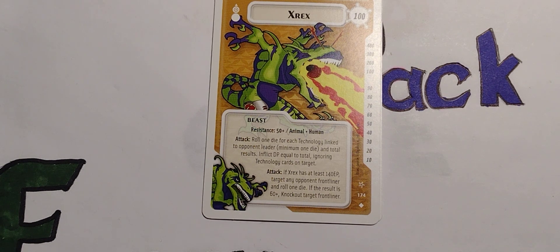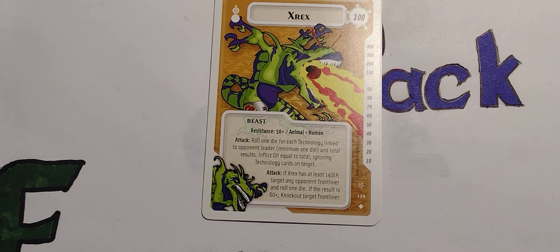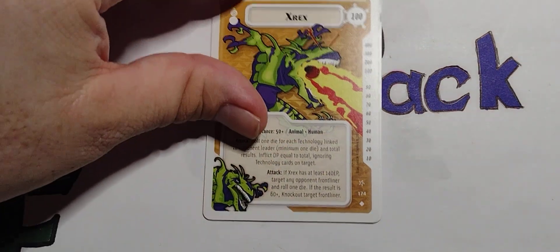Zyrex, with some bad heartburn going on there. Are you kidding, dude? You need some Tums? Some Rolaids? 100 points, Beast. Resistance 50 plus — I guess anything under 50 doesn't hit him. Animal-Human — parents must have had a fun night. Attack: roll one die for each technology linked to opponent's leader, minimum one die, total the results, inflict DP equal to total, ignoring technology cards on target. Attack: if Zyrex has at least 140 EP, target any opponent frontliner and roll one die; if the result is 60 plus, knock out that frontliner. Oof.